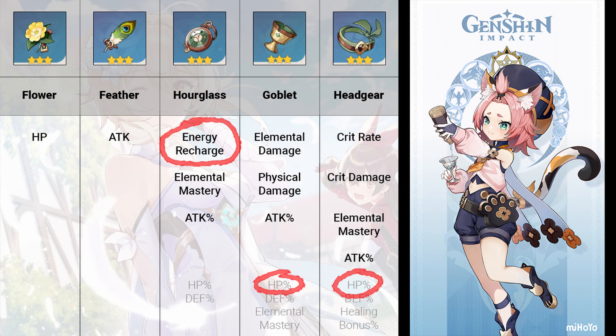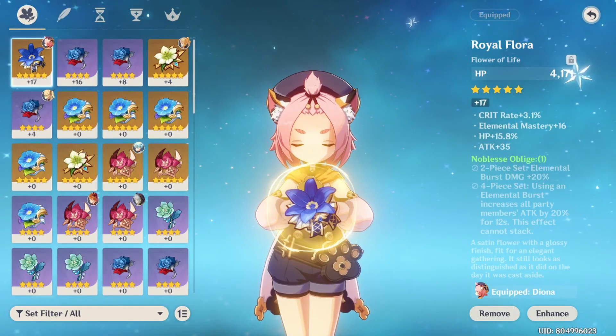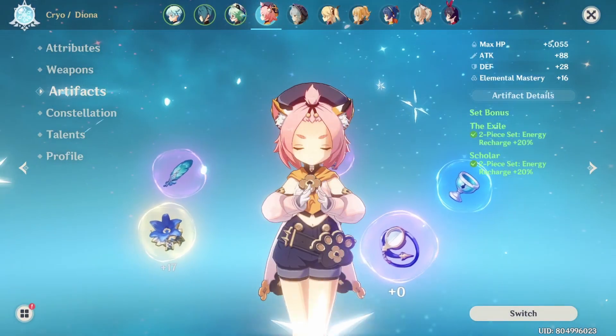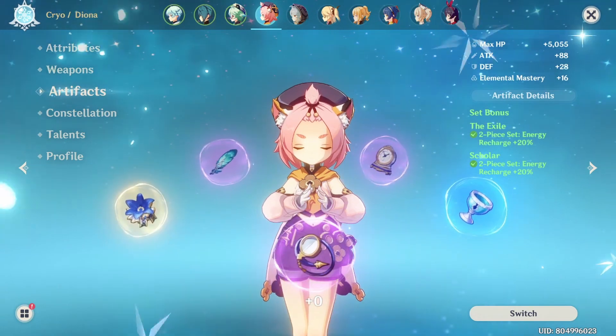For the substats, as long as you can get energy recharge and HP, the other stats don't matter too much — there's no need to stress about it. For the set choice, her best set is Noblesse Oblige. Before getting there, I recommend getting a 2-set Exile and 2-set Scholar, but if you can already get 100% uptime on her ultimate, go ahead with the 4-set Exile instead.